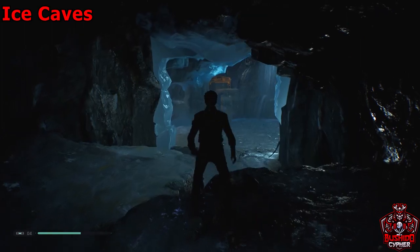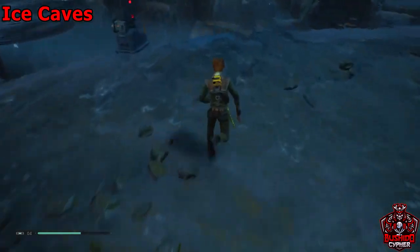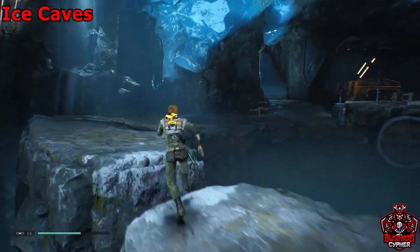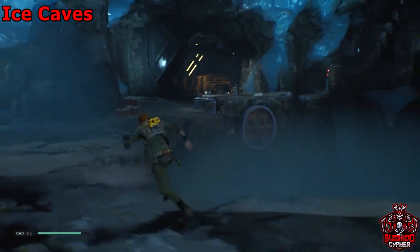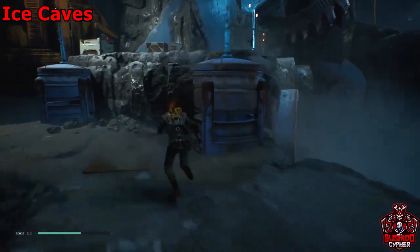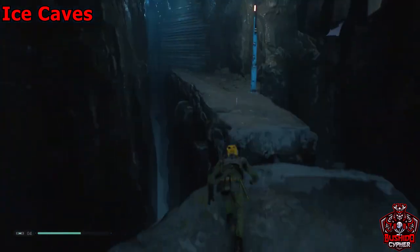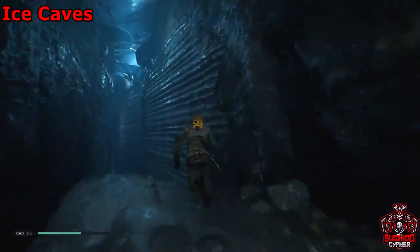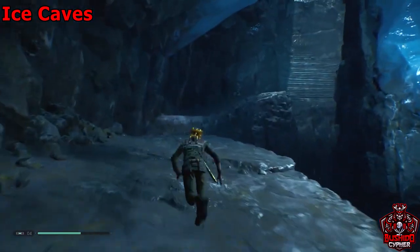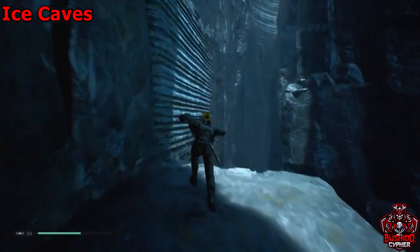After you grab this force echo, go out of the cave and go towards the left where you can cut that shortcut rope. Drop down and go straight across — you'll see the lift in the background. There'll be a couple of stormtroopers to knock out. Then you'll come to a wall running segment, and just keep climbing upwards up the mountain.